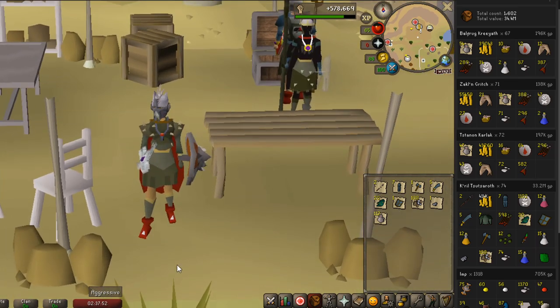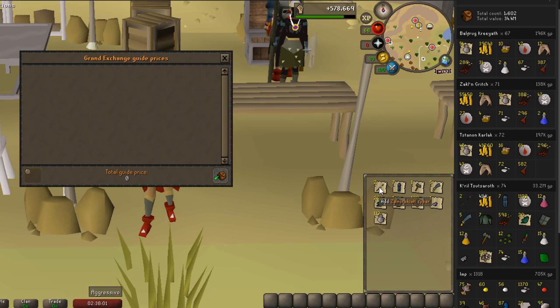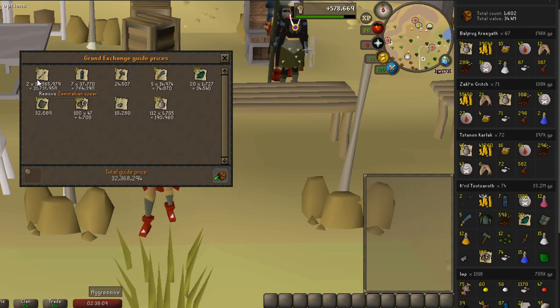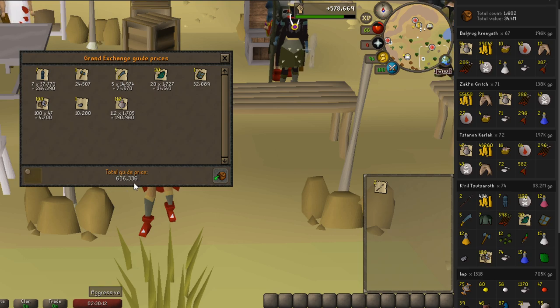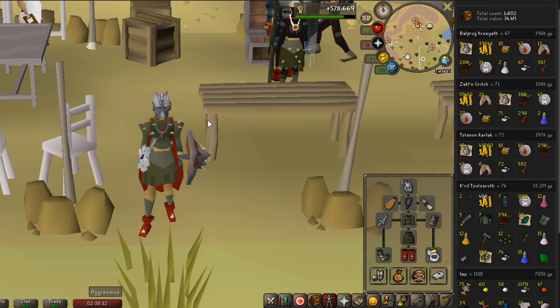If you deduct almost 5 mil that I used in supplies, that will still be like 28 mil profit. But most of it - pretty much all of it - is from the Saradomin spears, which are almost 16 mil each. Two of them is 31.7 mil. And if I remove those, the loot is only about 1.6 mil even if I picked everything up, which would still be less than the supplies.